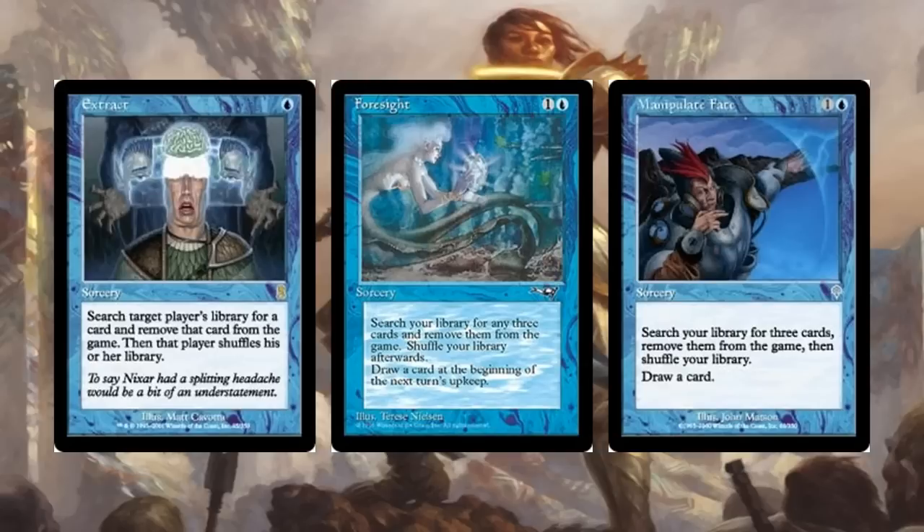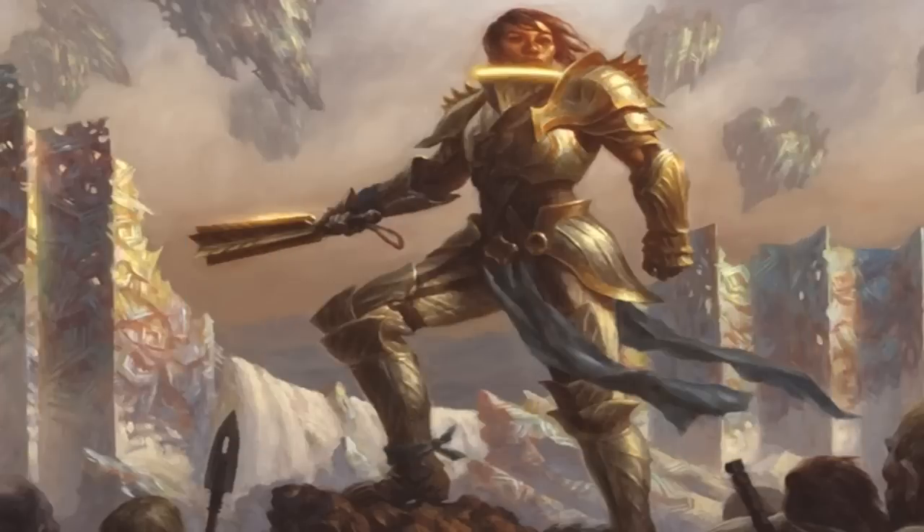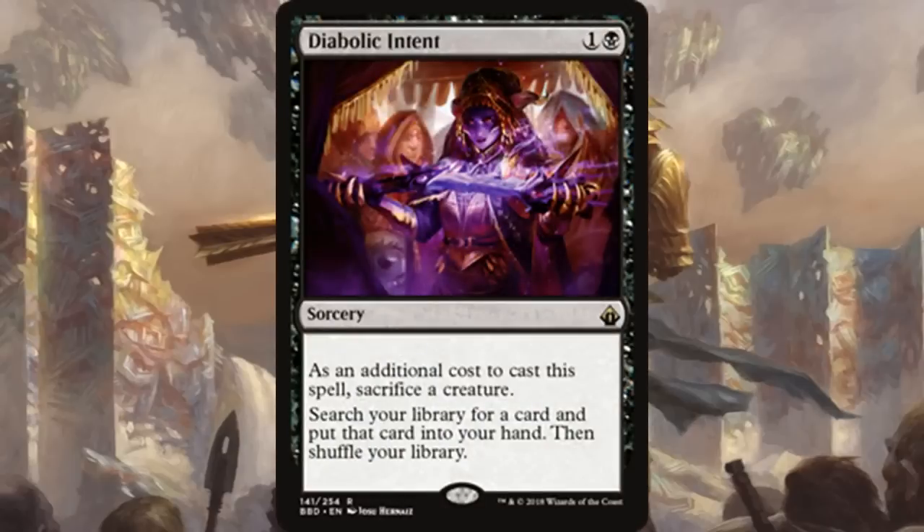The difference between Foresight and Manipulate Fate is that Manipulate Fate lets you draw a card, then Foresight on the next turn's upkeep — so Manipulate Fate is technically better. All three of these cards are good because if you have Food Chain in hand, you pretty much just win. If you're looking for a cheap tutor, Diabolic Intent went down considerably to about five dollars — it's two mana and you sacrifice a creature.